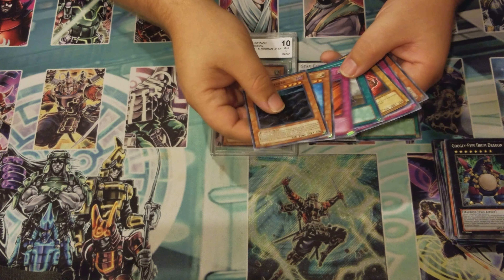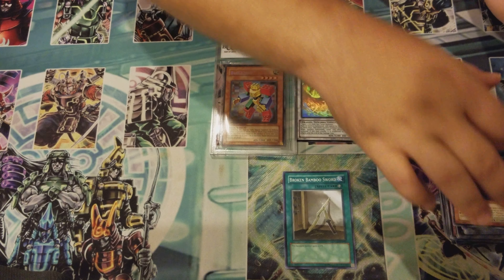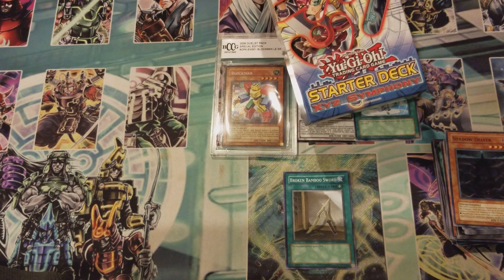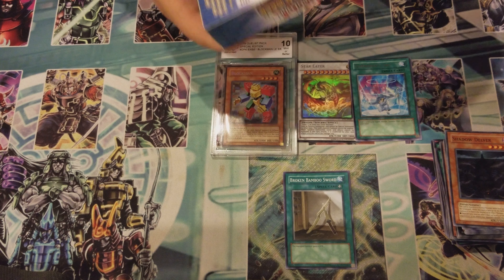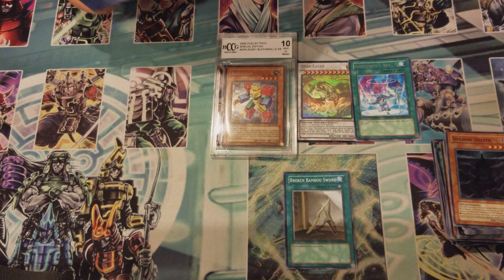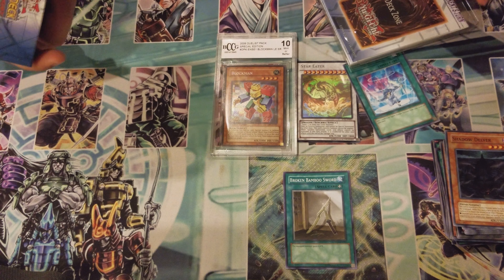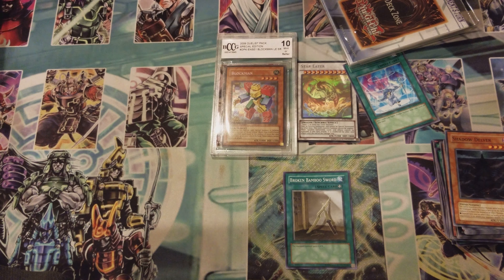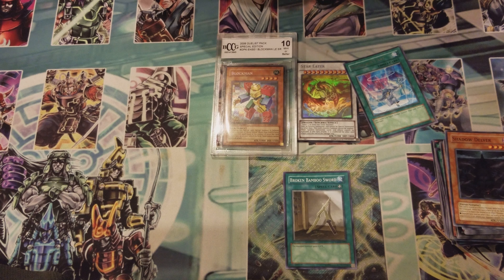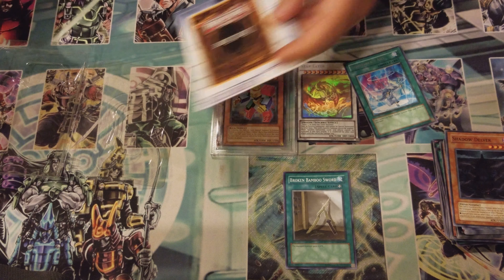There are a lot of decent commons that come out of Tactical Evolution — Broken Bamboo Sword you could probably sell for like a dollar. Then we got this structure deck here — I was probably just going to leave it, but you know what, we're going to open this thing. We're at seven minutes on this video, we're gonna show you the contents card by card. We're also probably starting pack openings every once in a while — we'll see how often that happens.